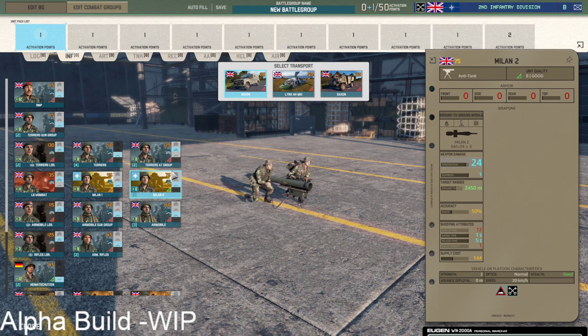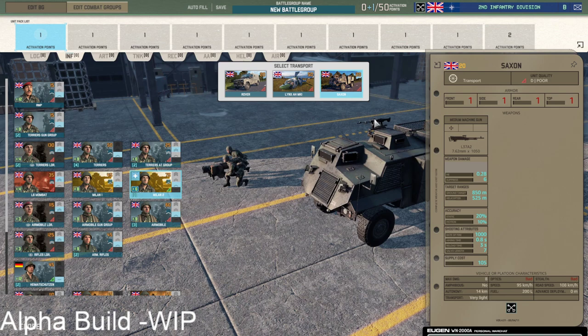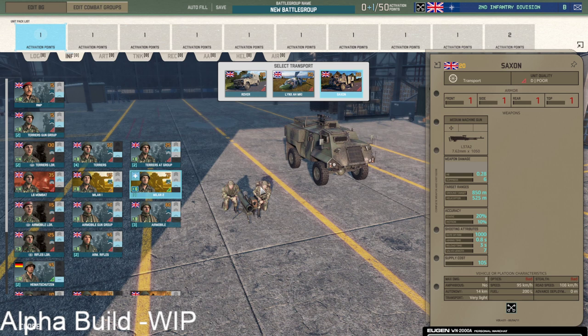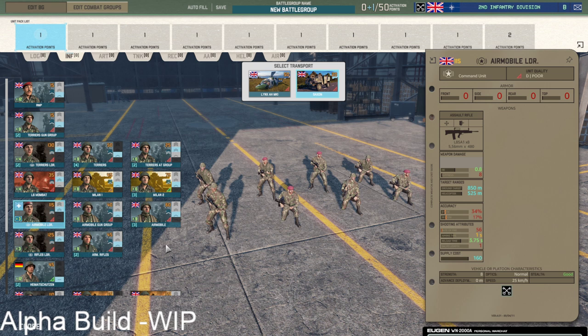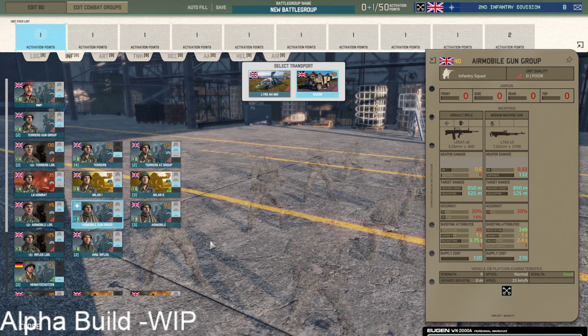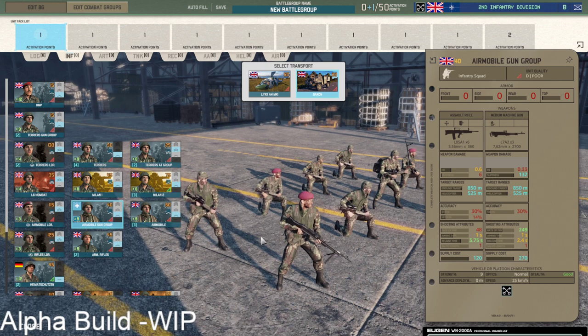Then the two Milan options — Milan 2 can even come in the Lynx, so it can be a bit more mobile. We also see the Saxon for the first time here, which is a cute little APC with an MG on top. Then the airmobile part of this deck, which can all come in the Lynx as well. The Saxon leader is an eight-man squadron but without AT — relatively cheap, could be a consideration if you want an infantry leader that just moves with the infantry and is tanky enough to take some artillery fire.